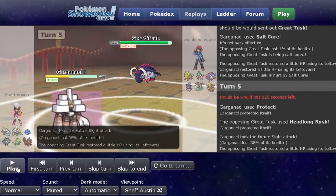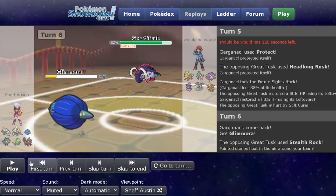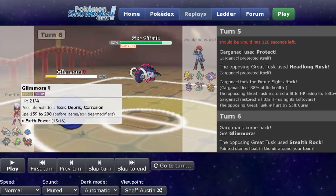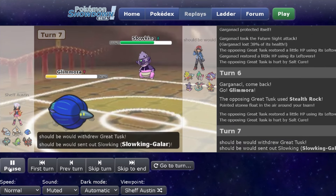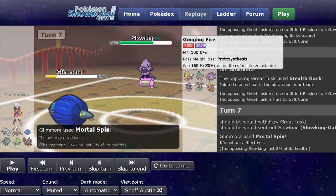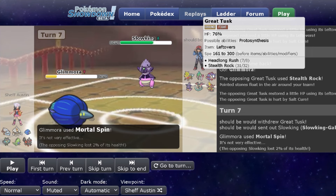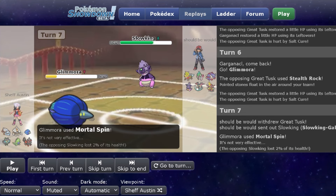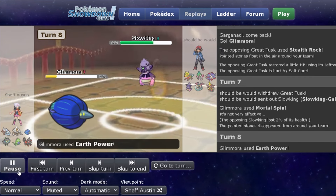I'm glad I protected, because I didn't know Future Sight could hit through Protect like that. If I didn't die to the Headlong Rush, I would have for sure died to the Future Sight. I decided to just sack Glimora here, but they used Stealth Rock — I was expecting them to just kill Glimora. They ended up switching back into Slowking. I went for Mortal Spin to badly poison any of the Pokemon they could send out, but they switched into one of two Pokemon it wouldn't affect. I guess they were playing it safe since I'd only revealed Earth Power and could have been a Scarf Glimora set. Mortal Spin doesn't do much, but I do clear the Stealth Rock.